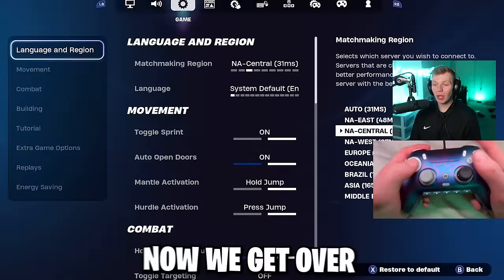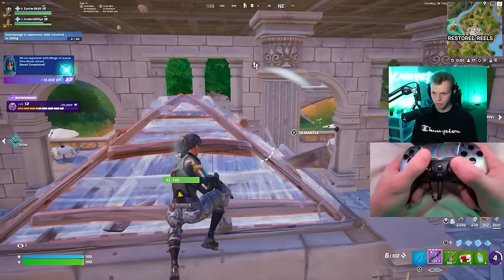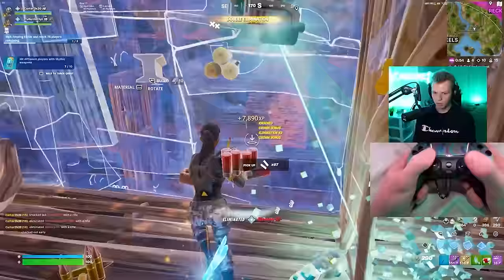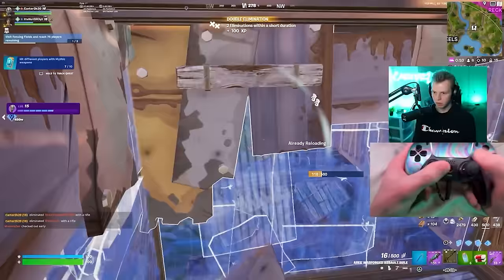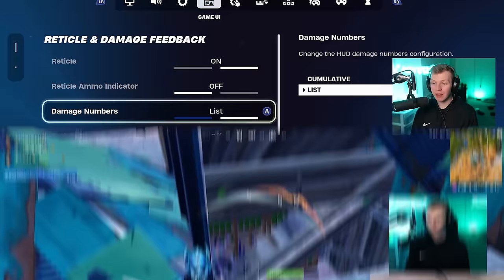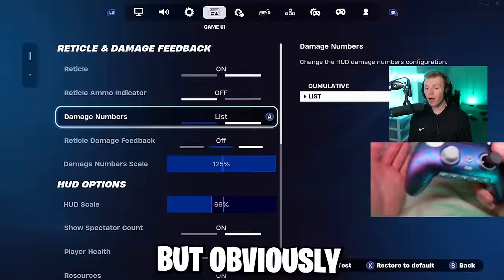Now we get to the game UI tab. Reticle obviously want on. Ammo indicator I prefer all. Damage numbers I prefer list, because cumulative can get confusing — if you crack someone's shield and then hit them for white, it keeps counting up, going from like 96 blue to 120 white. In the moment you're like, I don't know how much white I just hit him for. You might push with an SMG thinking they're low when you only hit them for 20 white. I just keep this on list — say I hit a player for 33 three times, it's easy to add up.